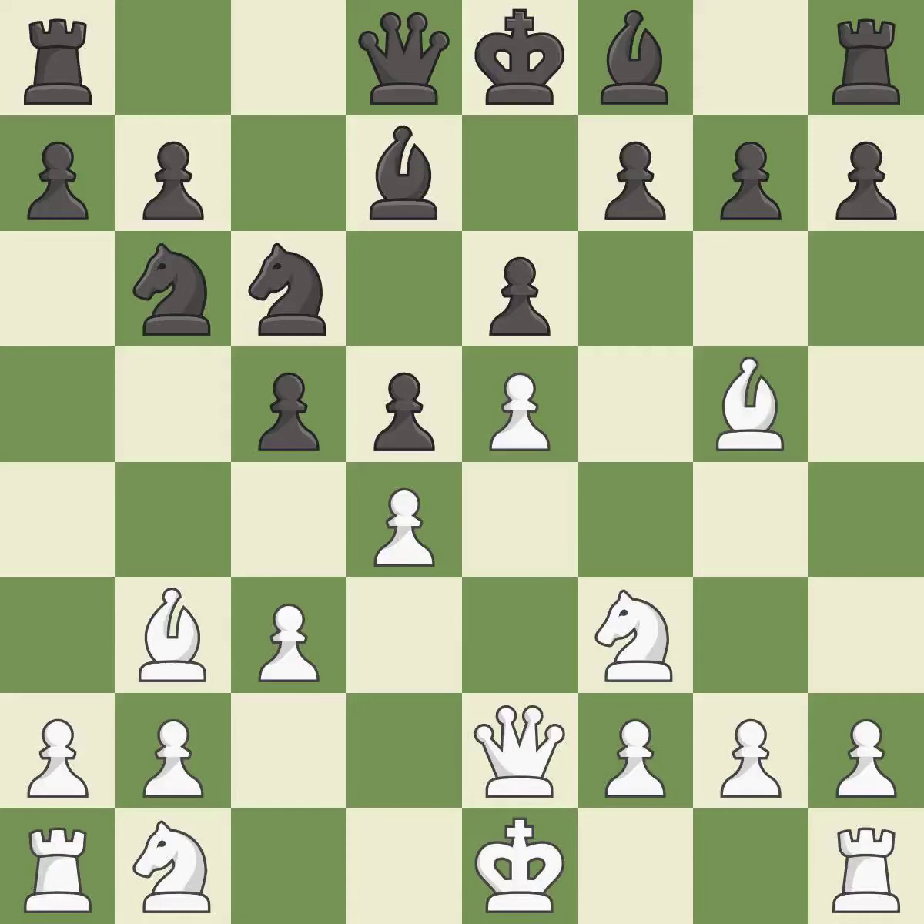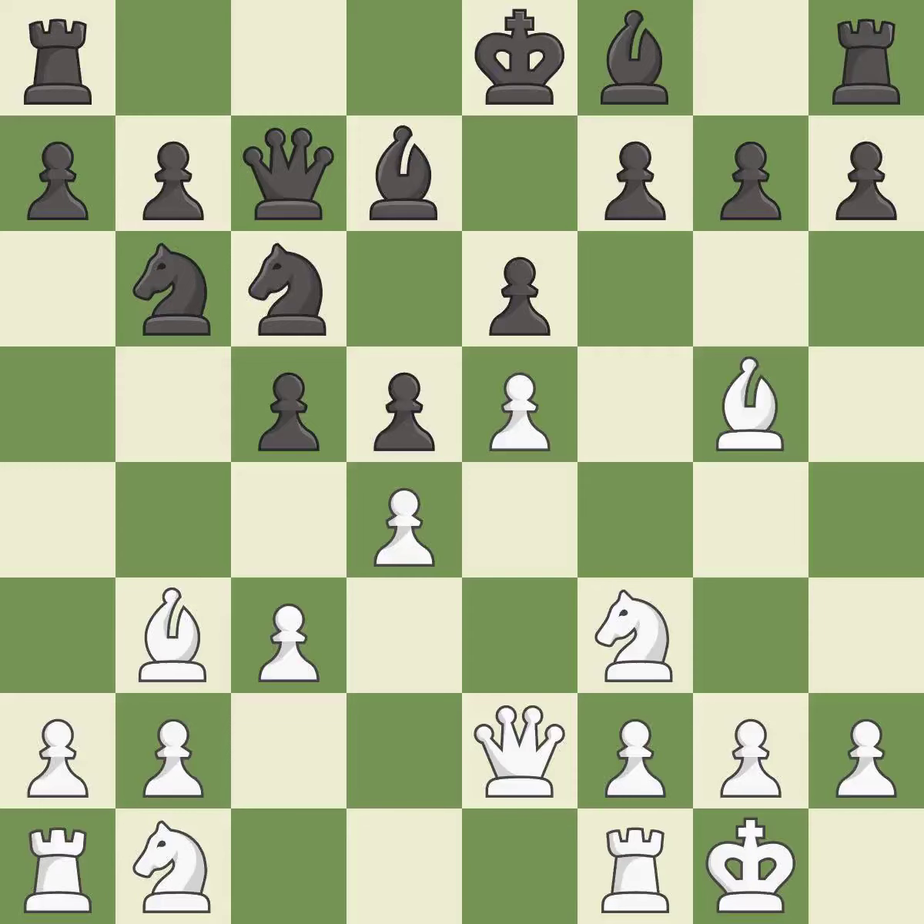There were worse moves, but also something much better — it is an inaccuracy. This develops a queen off its starting square, getting it into the action — it is best. Castling gets the king to a safer square, out of the center of the board, while also developing a rook. Castling kingside tends to be safer because the king is further from the center — it is best.